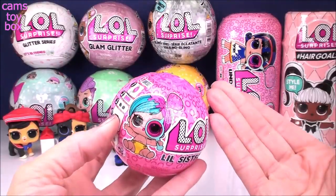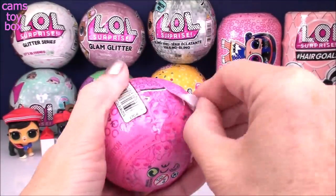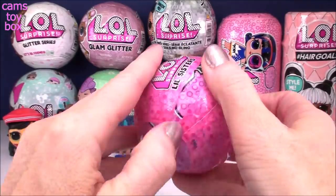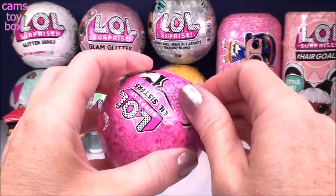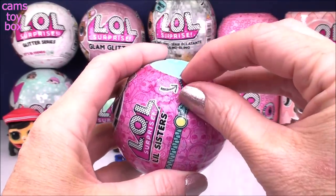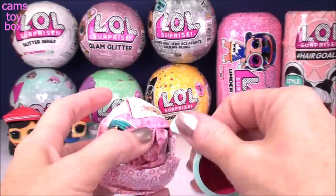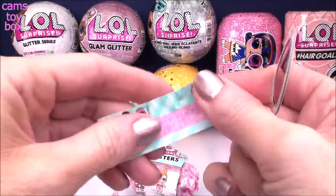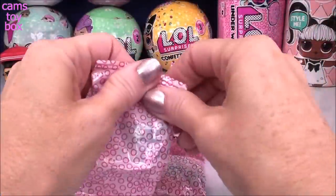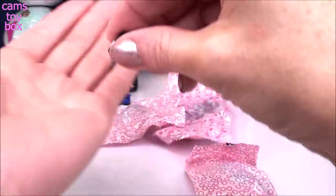Next up we have series four, the iSpy series, wave two — again five layers of surprises. The first one is our secret message but we need the spyglass. In this series they're trying to drive me crazy — you can get a rare or an ultra rare in any color ball, it doesn't have to be a gold ball. Inside are all of our blind bags and manuals. Here is our spyglass — we have a crystal ball and a star, which stands for future star. And inside our first blind bag, black and white shoes — we finally broke our little blue streak.